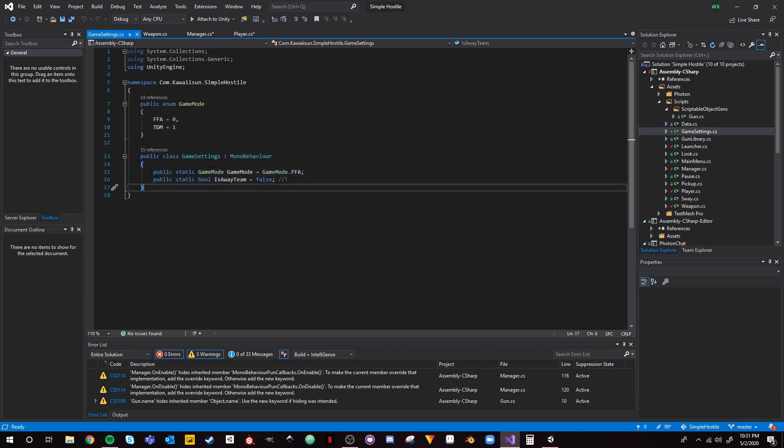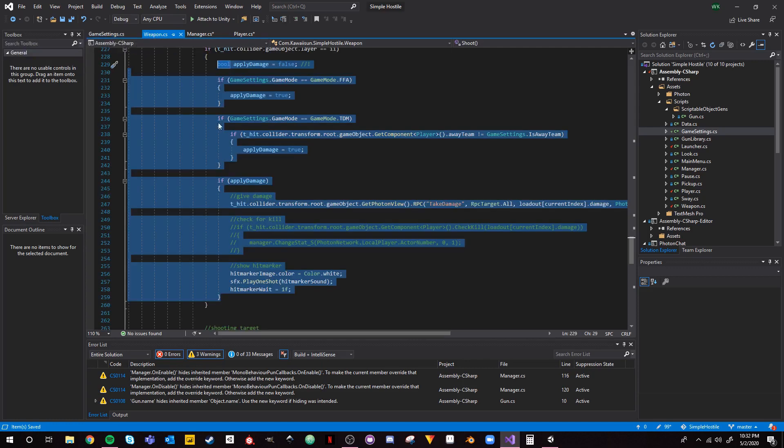In the GameSettings script, the only thing we're adding is a public static boolean called `isAwayTeam`, so that we can keep track of on the local machine what team we are on. I'll show you how we're going to be changing this variable later. Now let's go into the weapon script.